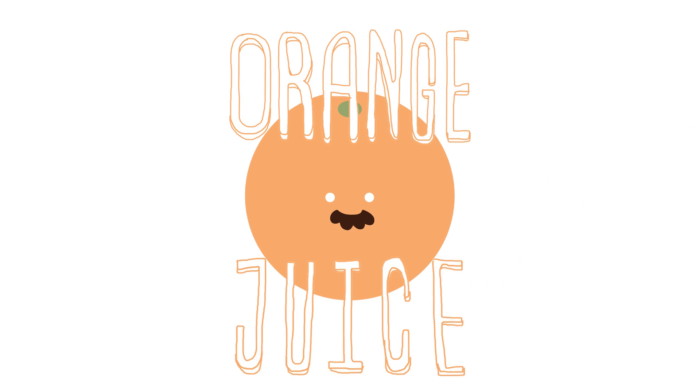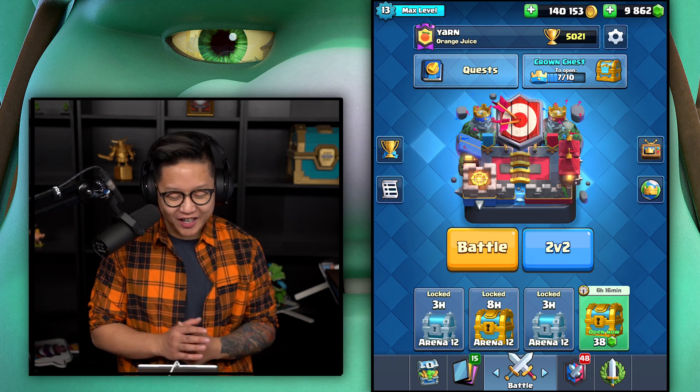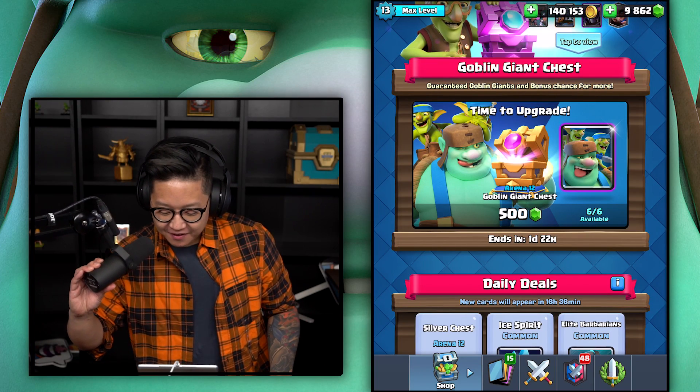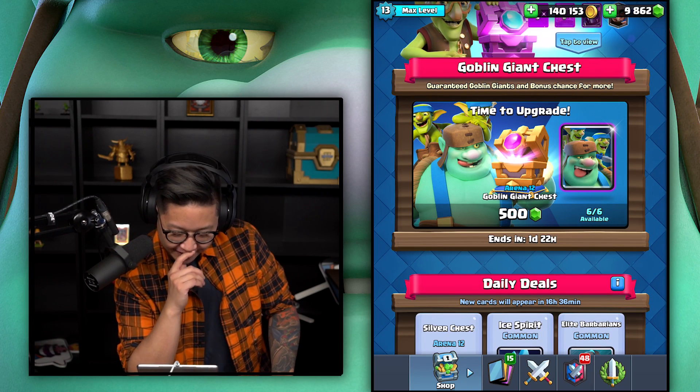It's orange juice. What's up everyone? It's OJ with the goblin challenge and there's the chest — 500 gems for them. That's really tempting. I'm gonna do it for you guys. Let's go.